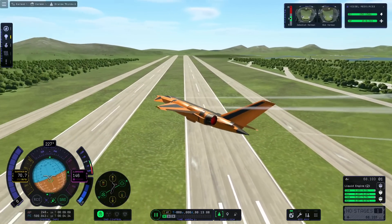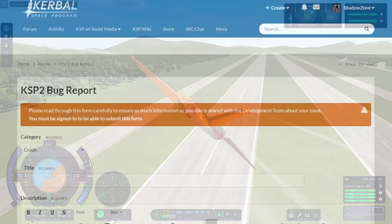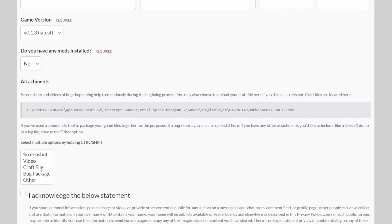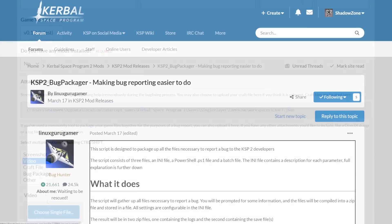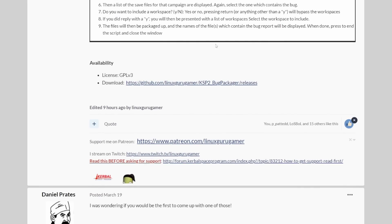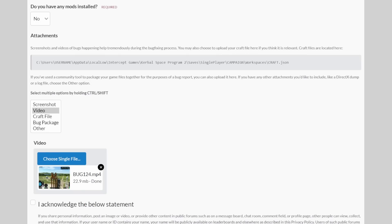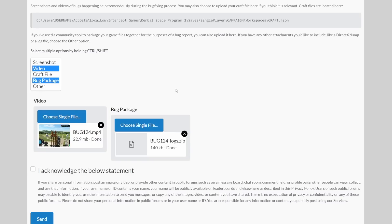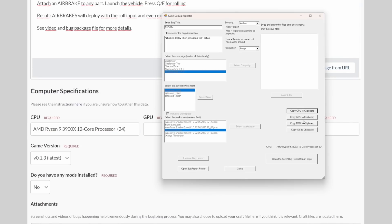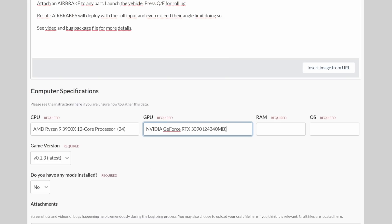If you encounter any issues, here's how you can help get them resolved. The developers have improved the bug reporting form: you select what type of issue you encountered, enter a brief description, and can upload files to enhance your report. One of the options is a bug package, which can be used to upload a zip file created by the KSP2 bug packager that LinuxGuruGamer developed — now complete with an installer and a direct link to the form. It also retrieves your system info and allows you to copy-paste your CPU, GPU and RAM data into the bug report in detail. Here you can see me reporting the roll deploy bug for the air brakes.